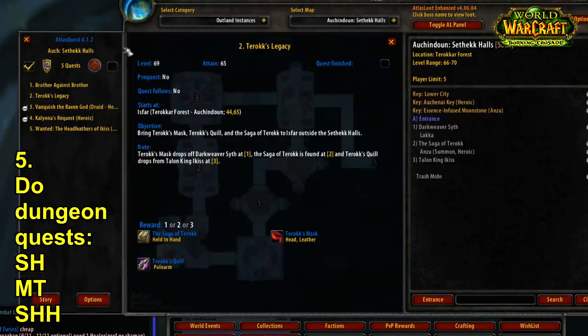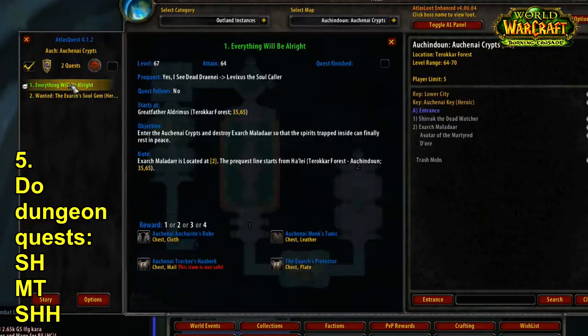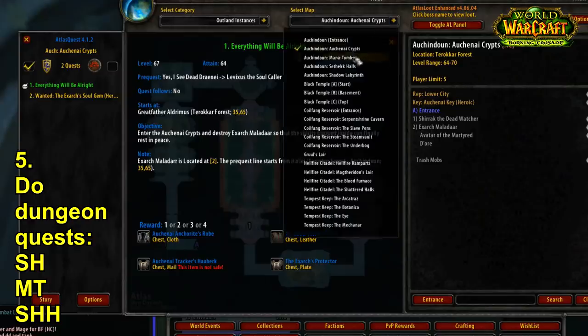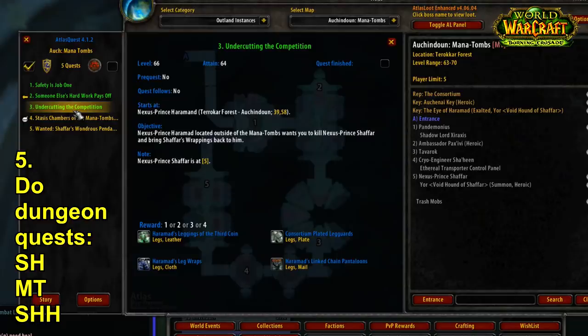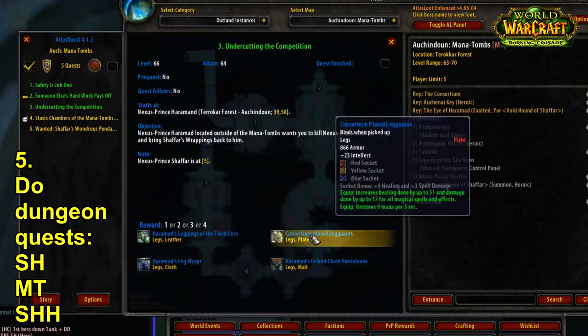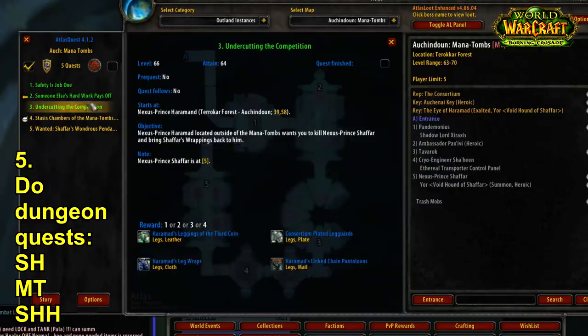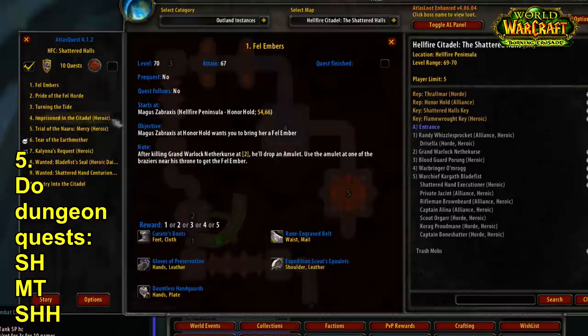After Sethekk Halls, do Mana Tombs. Mana Tombs has easy quests you can accept straight outside the dungeon. One rewards a really good belt — simple, no long quest chain required. There's also the quest 'Undercutting the Competition' which gives healing gear. So that's two quests you can quickly accept outside the dungeon for strong rewards.